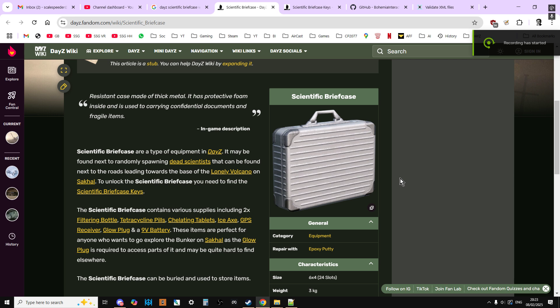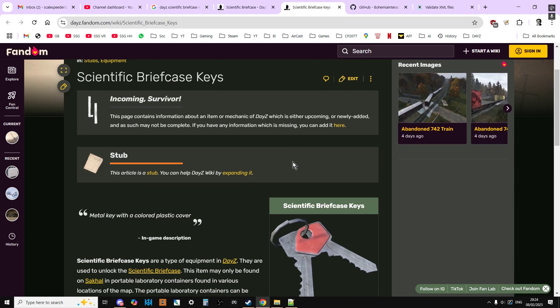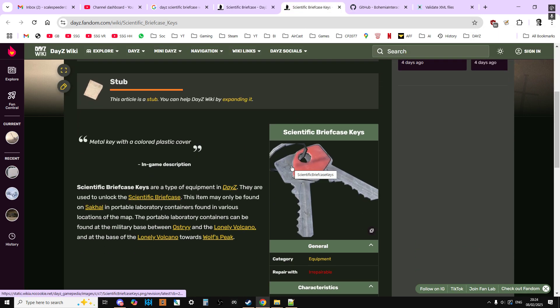Welcome back to DayZ. In this tutorial video I want to show you how you can spawn in the scientific briefcase and the scientific briefcase keys on your community server — a server other than Sakhal.